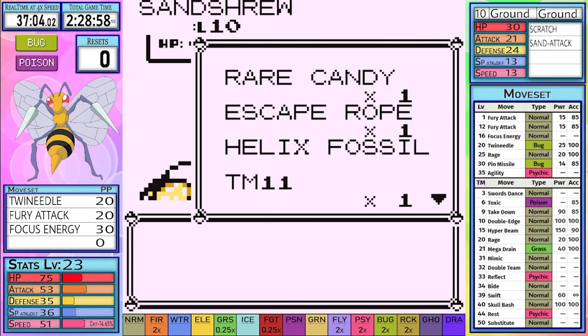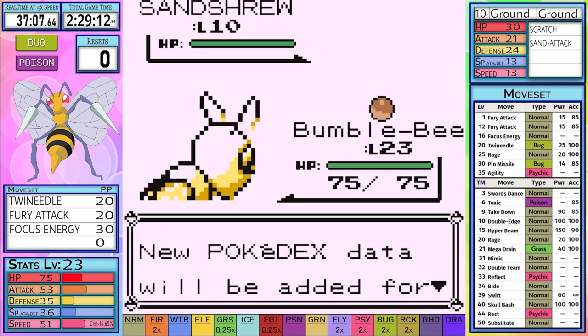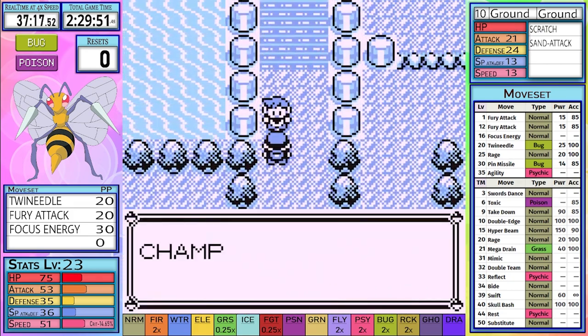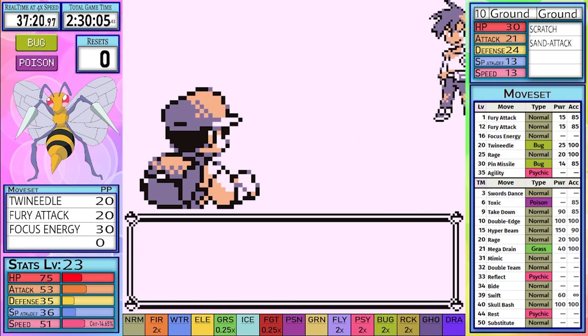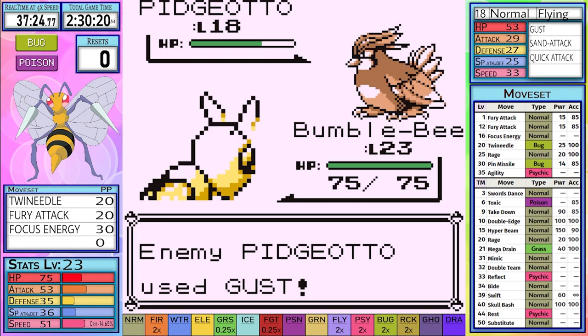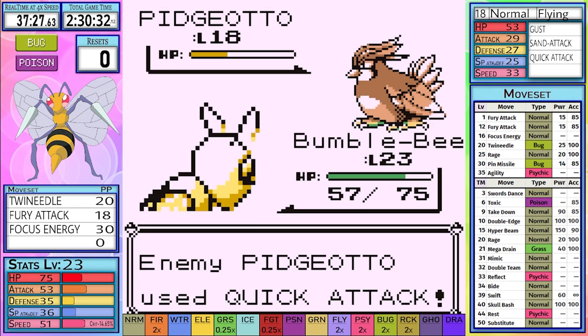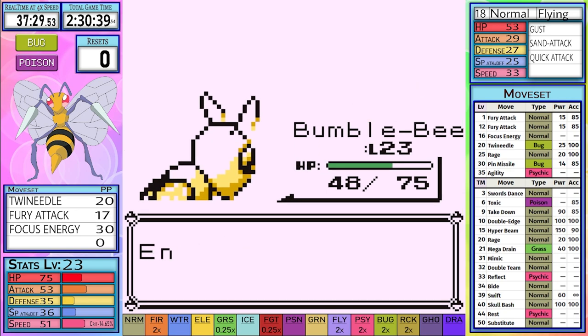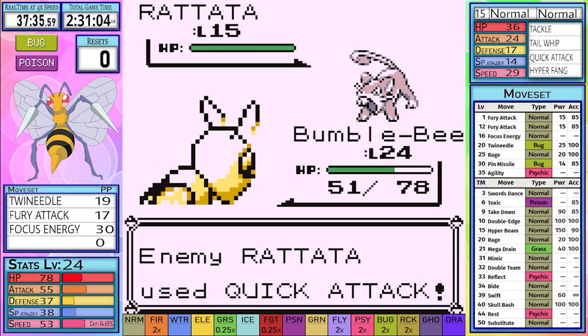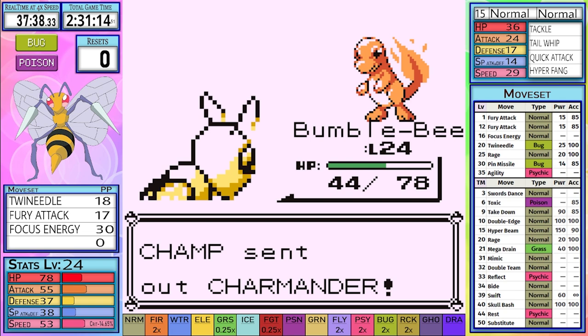Pidgeotto comes out and we spam Fury Attack. As he goes for Gust and two Quick Attacks, the coin flip goes our way this time, and we make our way to Abra without any Sand Attacks on us. Abra and Rattata are but one Twin Needle to take care of them. Charmander is a different story — even though Fire resists Bug, I go for Twin Needle because of the 100% accuracy and the guarantee of 50 power.